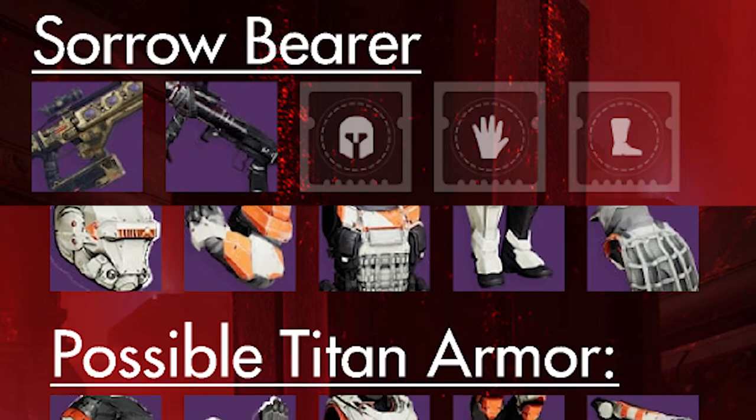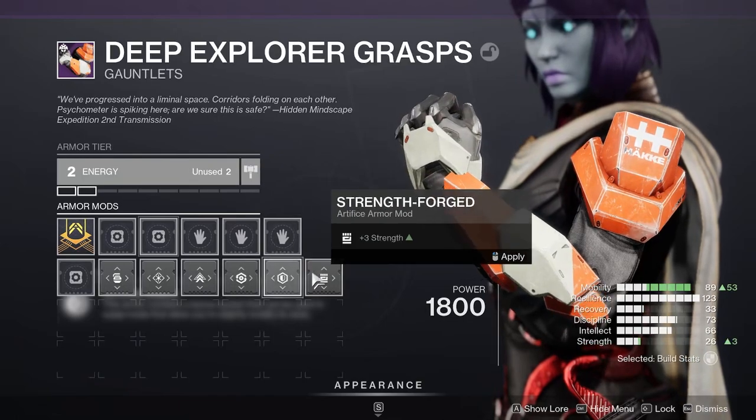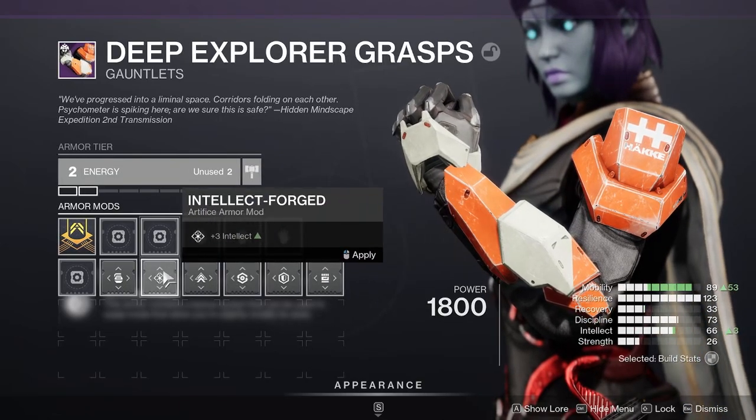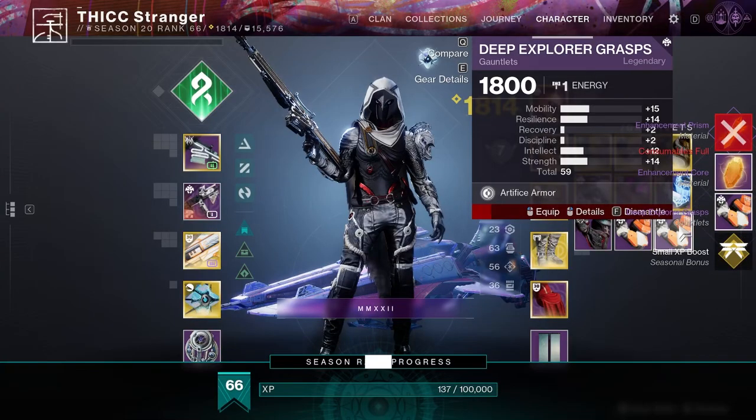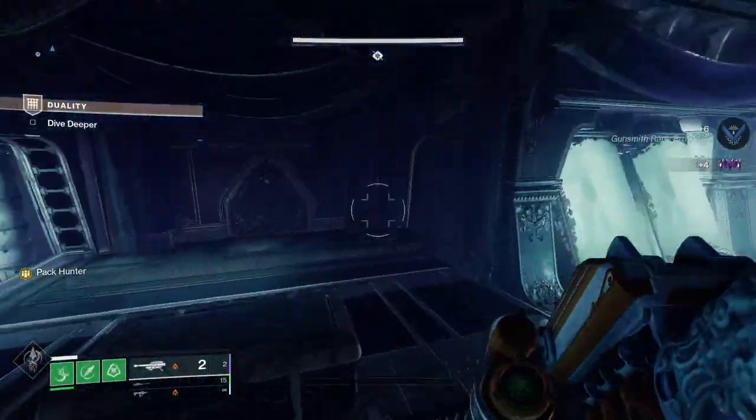Master Galron drops all armor, the Lingering Dread grenade launcher, and the Epicurean fusion rifle. If you do this on Master, the armor will also be Artifice, allowing you to have a plus-three bonus stat of your choosing for free. While the rolls may not be the best you can get, it's the easiest and simplest way to get Artifice armor in the game at the moment.